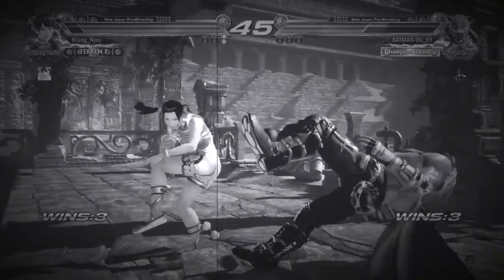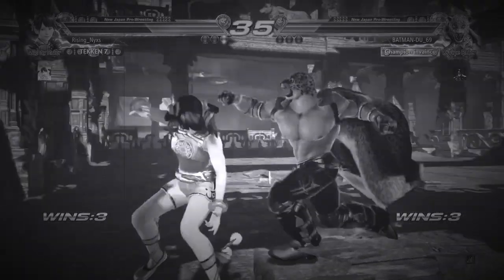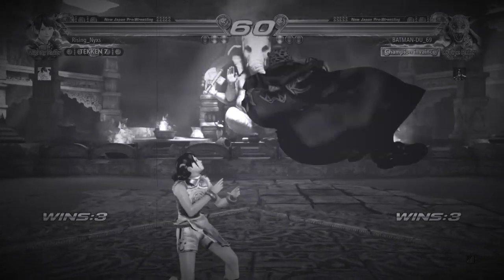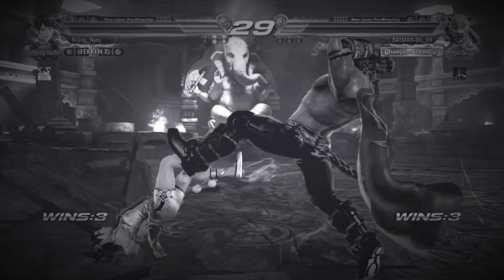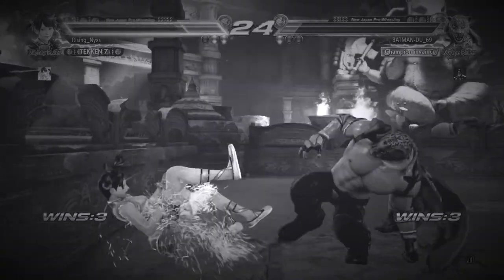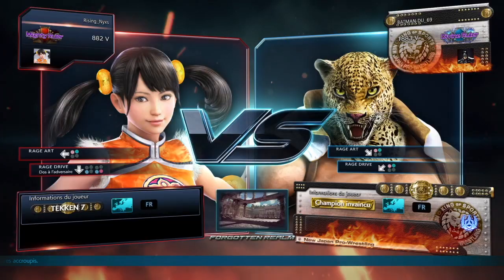LDS upward 4 is very useful to avoid jumps, but here I needed to do LDS 1+4. I'll explain it at the end of the video. We'll also review how to deal with the low and how to deal with the different okizeme situations we faced. That was a long enough break, so let's go for a second match.